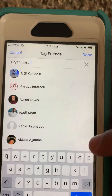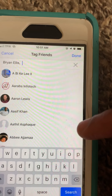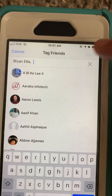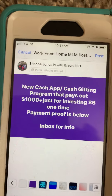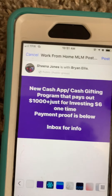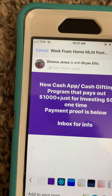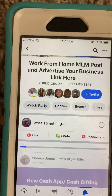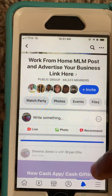I'm just going to tag that one person for right now. Click at the top — done. You see how it says 'Sheena Jones is with' that team member. Then what you're simply going to do is click on Post.